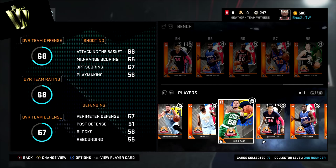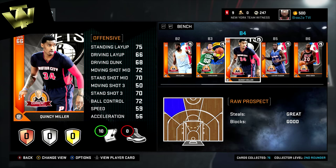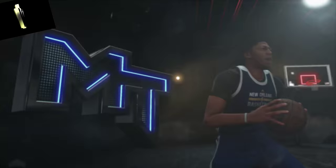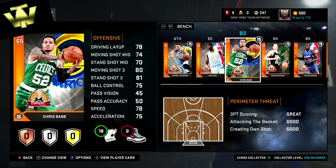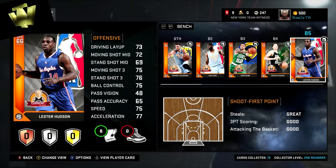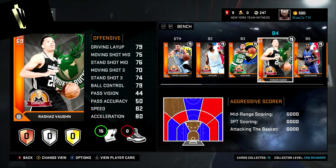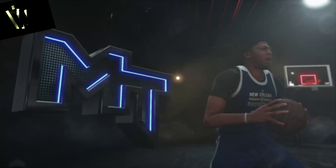Rashad Vaughn is going to be useful to the team, though how useful I'm not sure since I'm already pretty confident in my 10 guys. He'll be more of a specialist — if I need some offense and Lester isn't playing well since he's more of a defensive point guard, I can bring in Vaughn and move someone else to point guard. This lineup is pretty versatile — I'm looking for guys who can drive, shoot, play defense, stretch the floor, and body down low for boards.